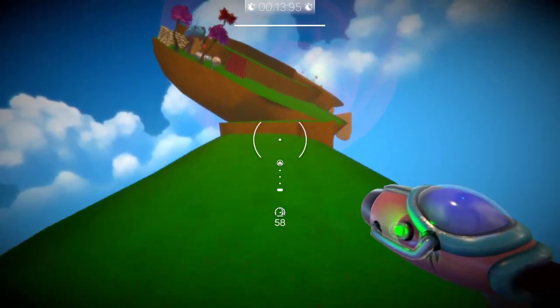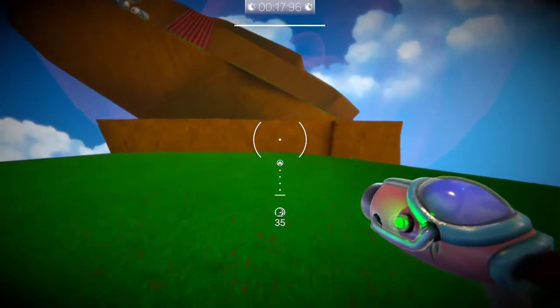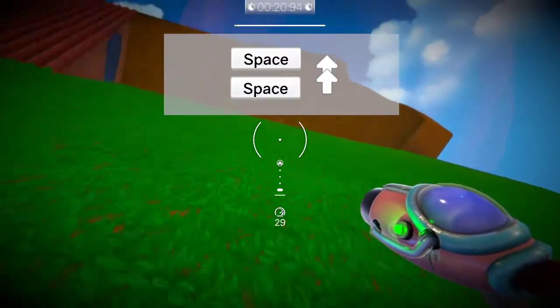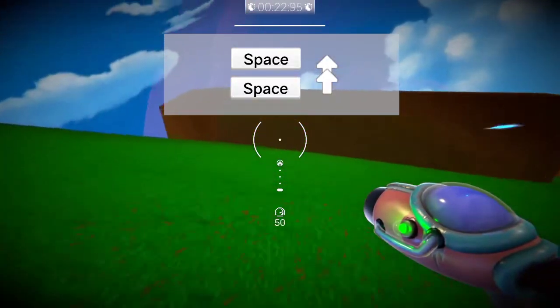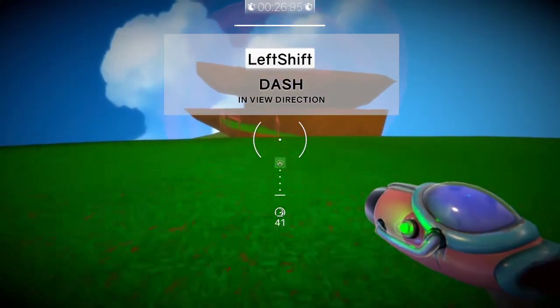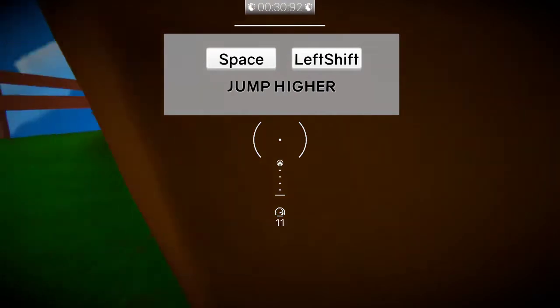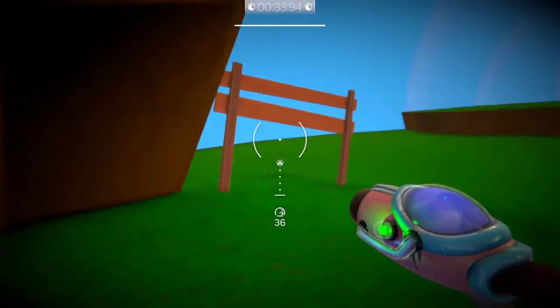So if I jump multiple times... Left shift to dash. Space plus left shift to jump higher — I can see that. Trying to figure out the controls here.